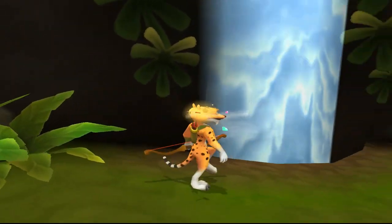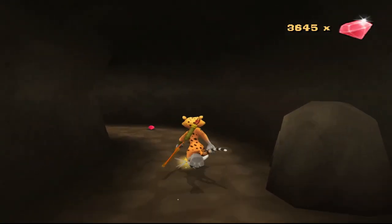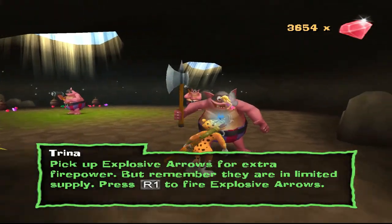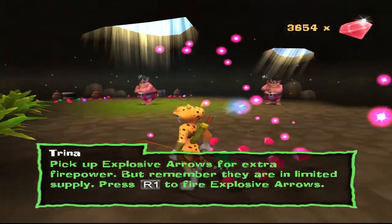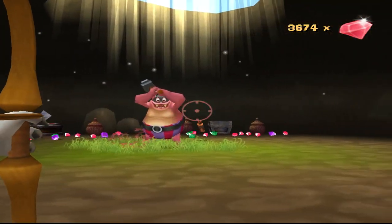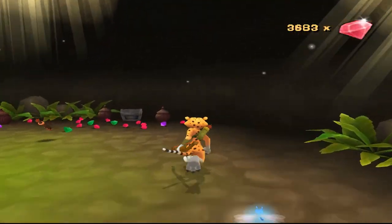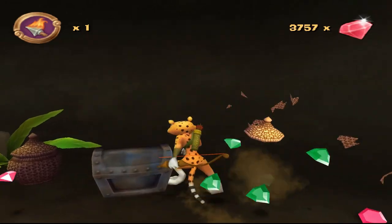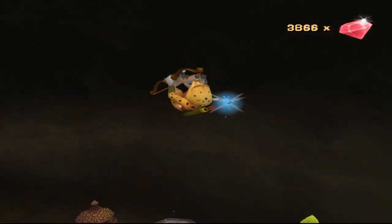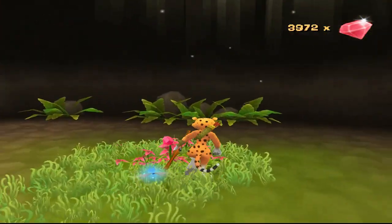Wait a second — I seen that green gem out of the corner of my eye by the waterfall. I wonder what we got in here. Pick up explosive arrows. Okay. Well, that's pretty cool. The sound effect of him withdrawing his arrow is only in your left ear, by the way.